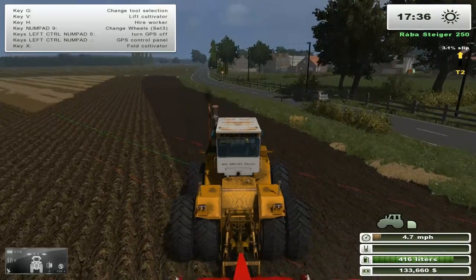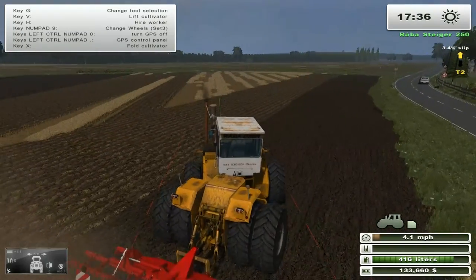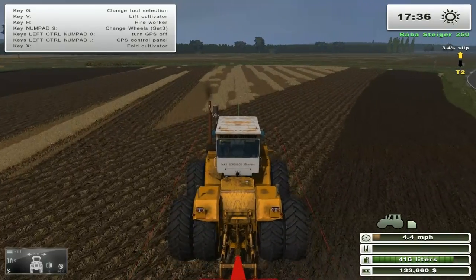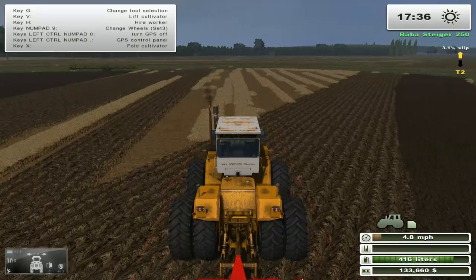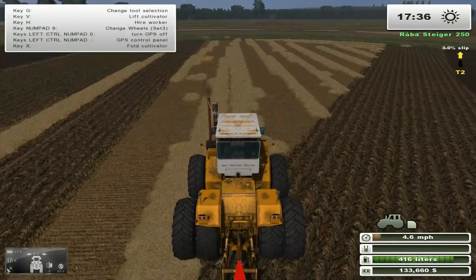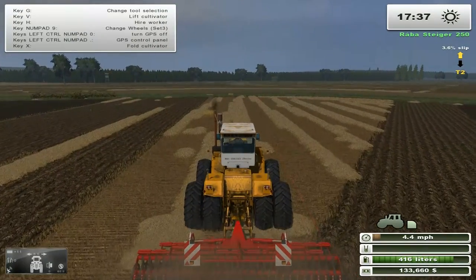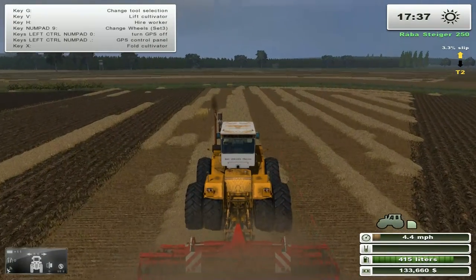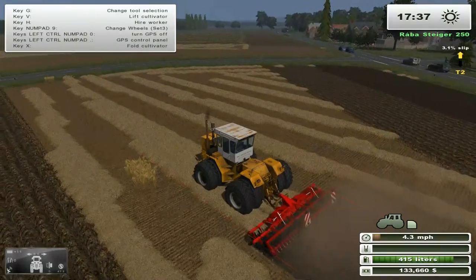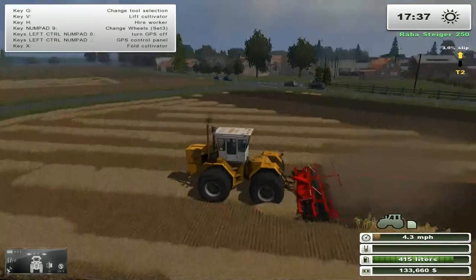Let's go over a part that's not been plowed here and see if there's a difference - we're going about 4.7 miles per hour now. Let's see if it makes a difference over a non-plowed area. In more realistic, there's supposed to be a difference between plowed and non-plowed - it's supposed to encourage you to plow your field. Maybe a little bit of difference - we were going about 4.7, now we're 4.4. For a third of a mile per hour, it's definitely not worth plowing your field for.